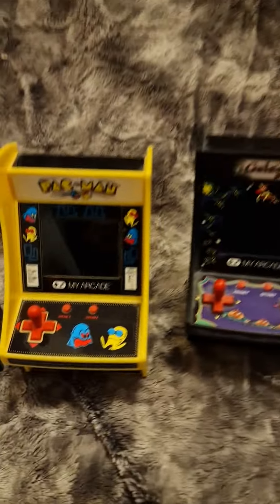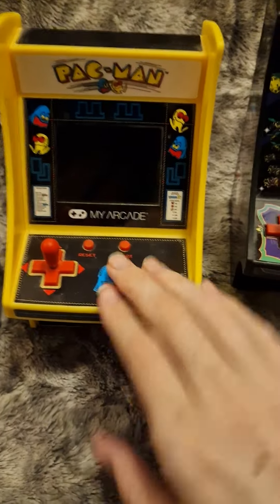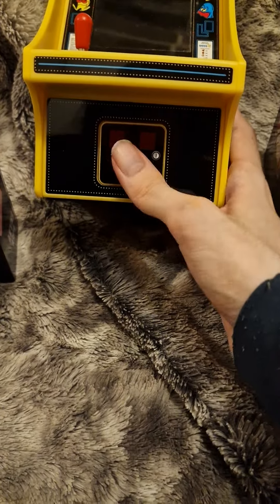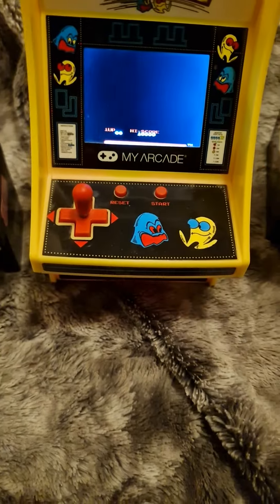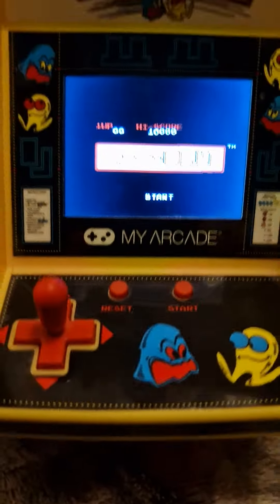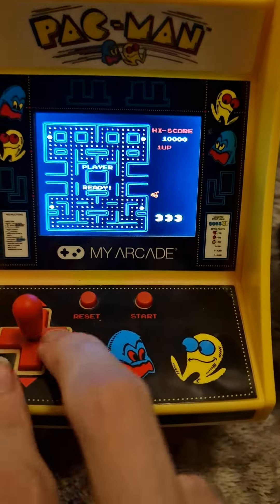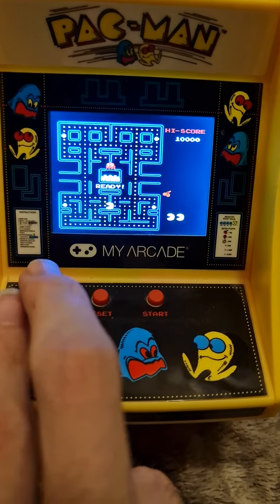So we're gonna try one of them out. Let's start with Pac-Man. You can change the volume of the game, and you turn it on by clicking this here. Then it starts like this — just click the button here and you can use this or this analog stick.